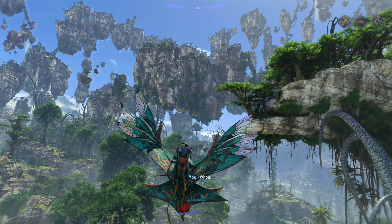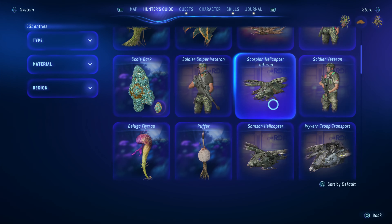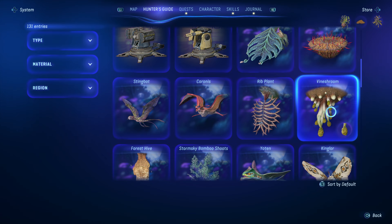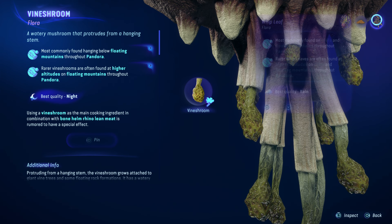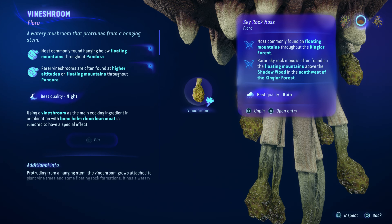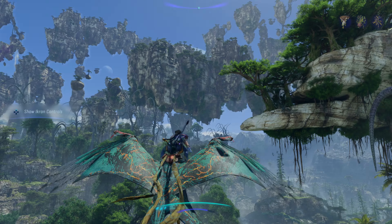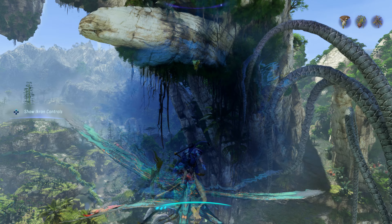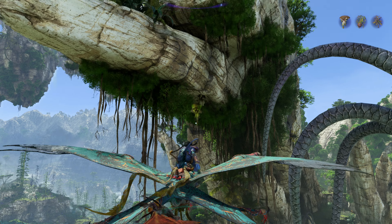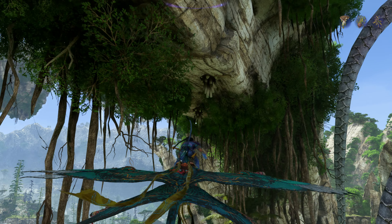I forgot to pin the Vine Shroom — let's go ahead and do that. And I wonder if there's one on the arches. Let's unpin Skyrock Moss and we'll pin the Vine Shroom. Oh wait — oh look at that, they do grow on the arches! I did not know that. Alright so we just have to fly through it. But will it be high enough quality?